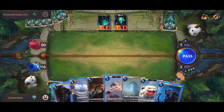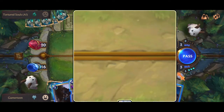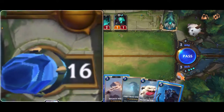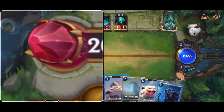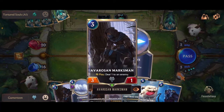The object of the game guys is to defeat your enemy's nexus. This thing right here is your nexus, and this is my opponent's nexus that I have to defeat. In this case it's the AI because I'm not playing against another player.